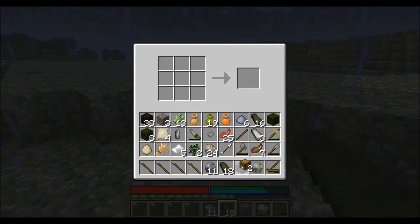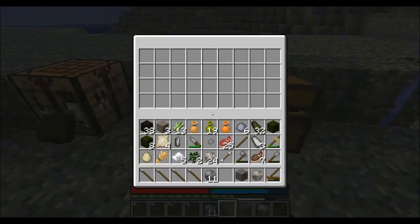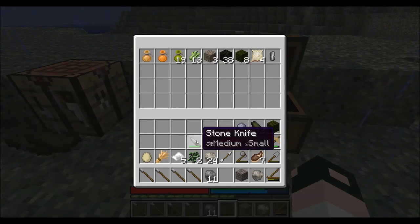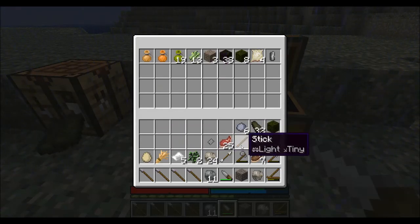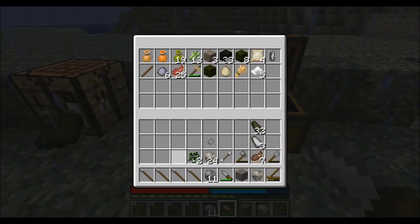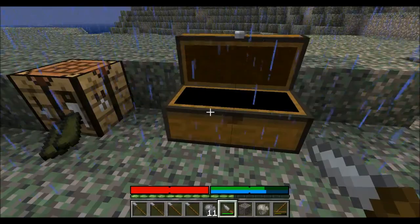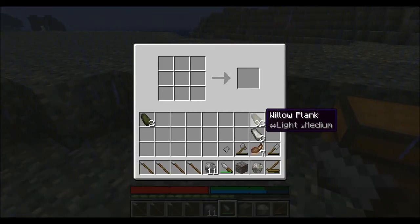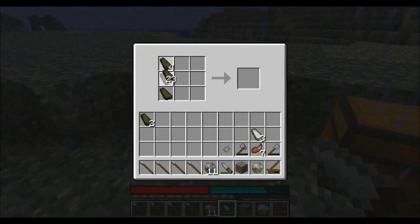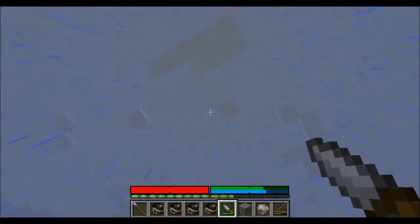Let's do a double chest and throw all that we can in there. I'll keep — nope, don't do that. All this stuff will be put away. One, two, three, four — like that. Make some buckets, which don't stack.